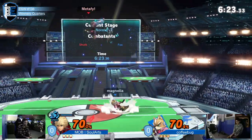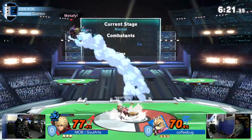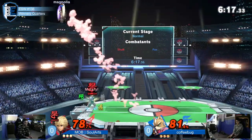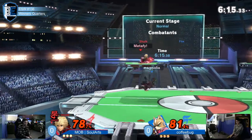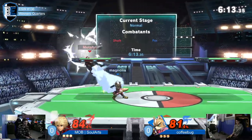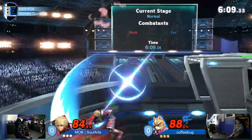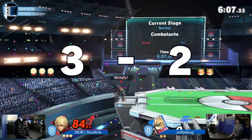Speaking of fast, Shulk's showing him how Speed Art really works. Three dash attacks. Back to Shield Art. Forward throw. Forward air killed?